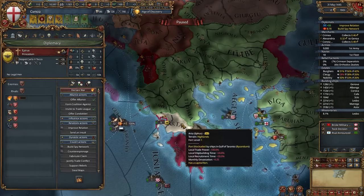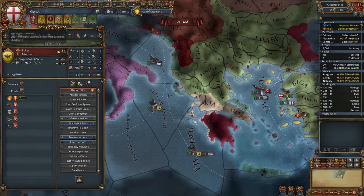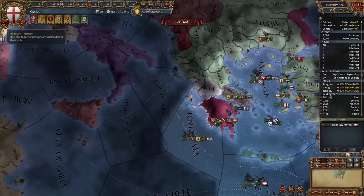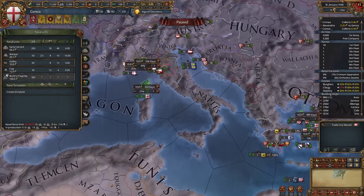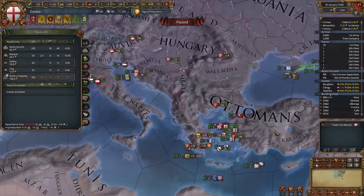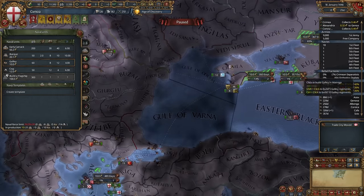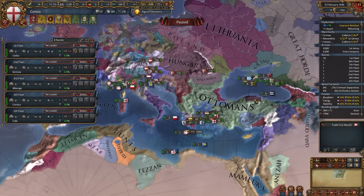Byzantium declared on Epirus — that's not usual at all. This province should be free. As soon as the ship is finished, you want to build a free company. Let's continue building galleys. Why? To beat the Ottomans and Venice — they both have an insane amount of ships. Don't worry about your naval force limit, it's just a number. Now at 20 spy network, let's fabricate a claim. Unite all your ships.